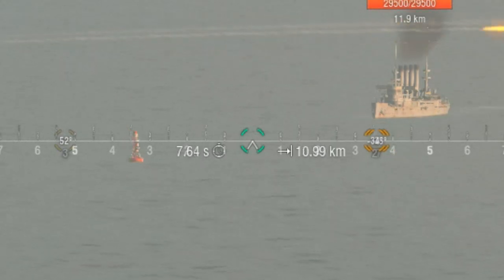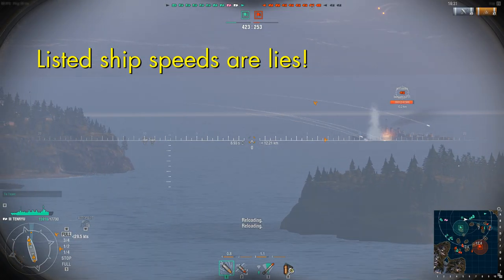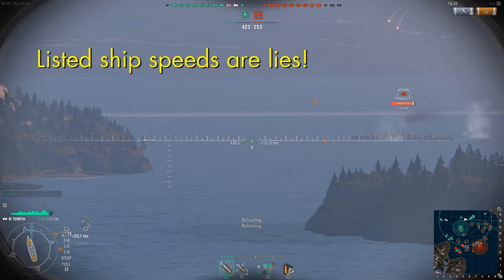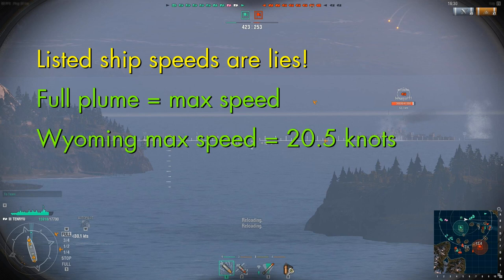Now let's talk about speed, because World of Warships is playing a little game with us in terms of ship speed. In this example, this Wyoming battleship is going full speed — we know that because the plume of smoke is going almost straight back. Basically, the curve of the plume varies in terms of the ship's relative speed in relation to its maximum speed, so a straight-back plume means full speed. Well, full speed on a Wyoming is a mere 20.5 knots. Given that, I'm leading this target way too much.